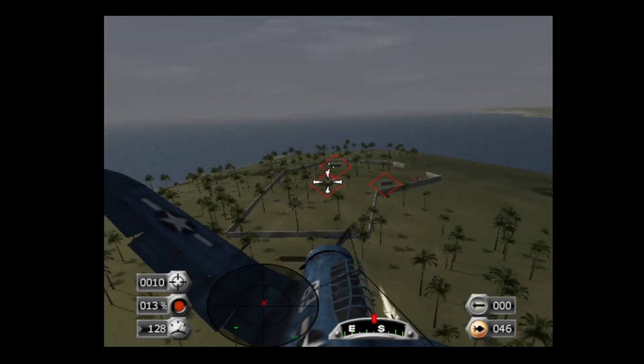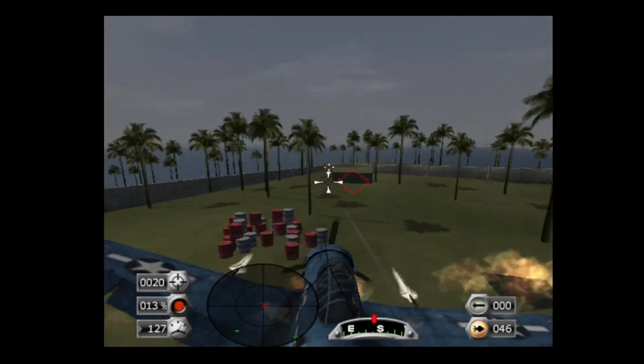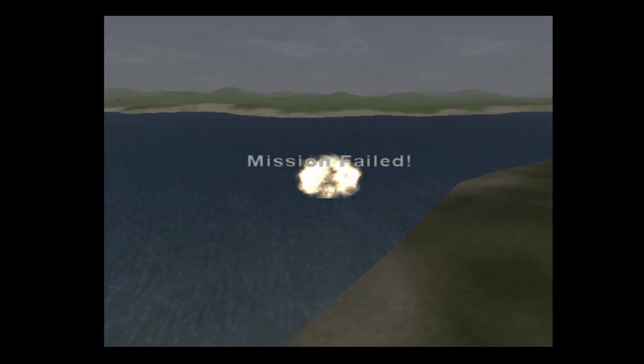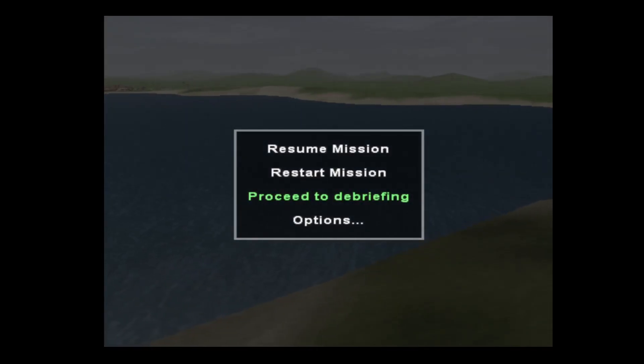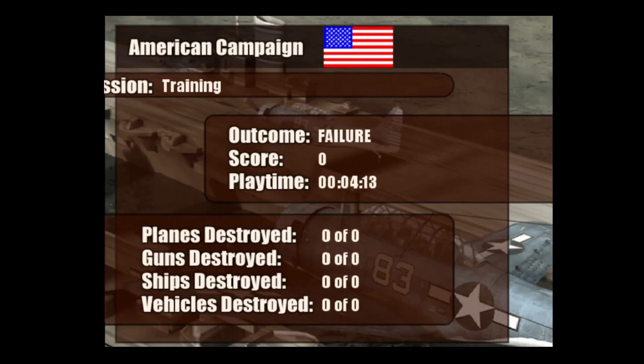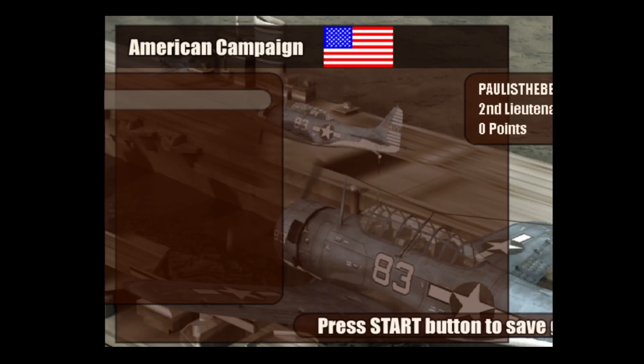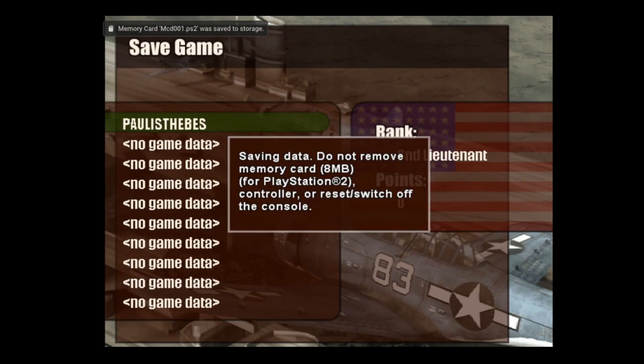There's three more targets. I'm dead! Mayday, mayday! Spectacular explosion in the sea. Let's proceed to debriefing and see what we got. How can I proceed to debriefing when I've just exploded in the sea? Outcome is failure. Press the start button to save — why would you want to save a failure? Let's save anyway.